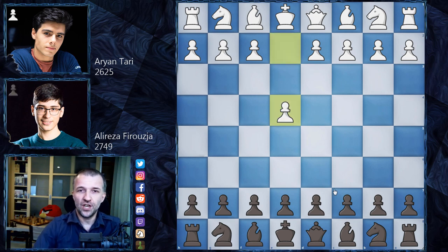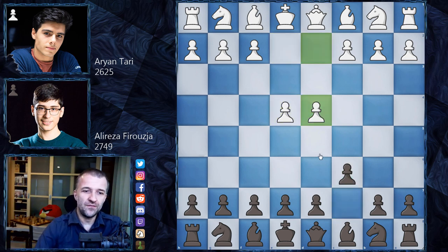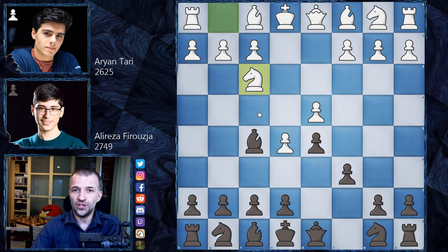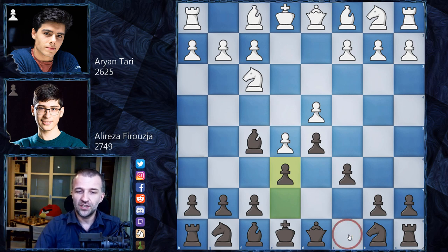We have e4. Alireza Firuzja in 2020 and also in 2021 goes for the Caro-Kann a lot. We have d4, d5, and now e5 — advanced variation. We have Bf5, Nf3. This is called the Short variation, as Nigel Short introduced a lot of lines for this continuation. We have e6. Now if you compare to the advanced variation of the French defense, we've solved the problem of the light square bishop — it's no longer stuck on c8, it's already outside the pawn chain. That's some advantage. The disadvantage is that black has to make two moves to play c5. Always something for something.